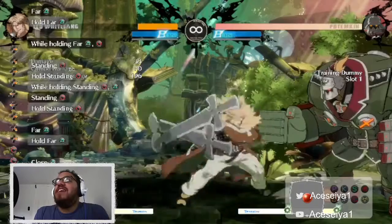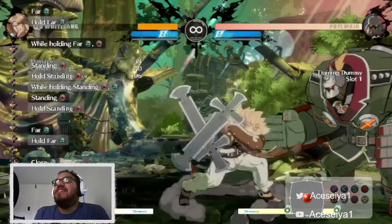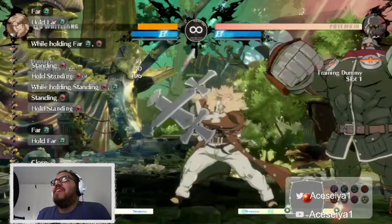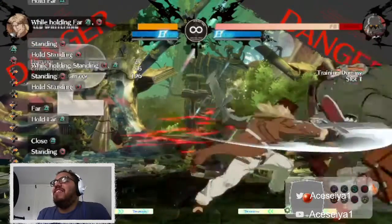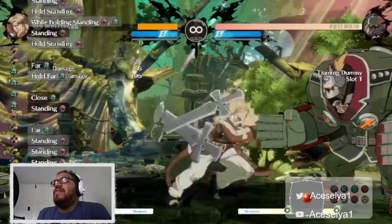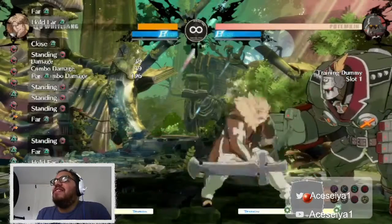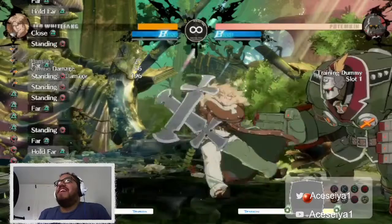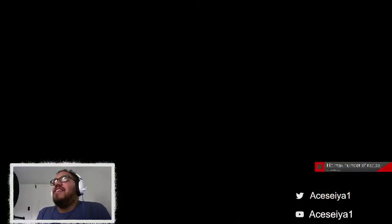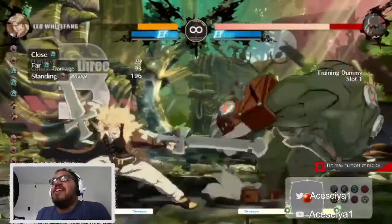The unique thing about Leo is he can actually combo his heavy slash - not cancel out, but basically combo the heavy slash after his mediums. Like you can do stuff like that. A lot of characters can't just press heavy slash after that, but Leo is a unique case on that, so I like that a lot.